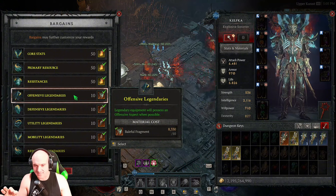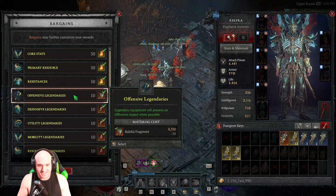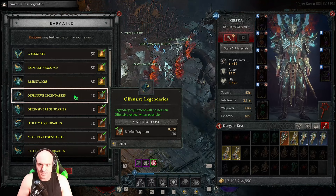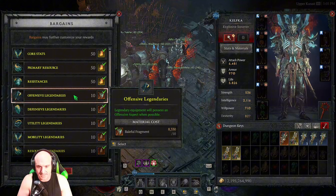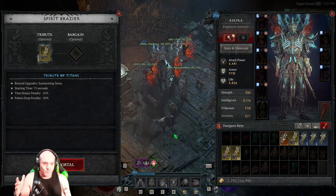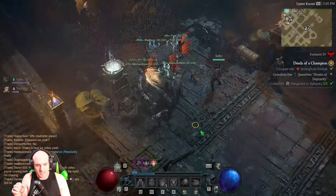The best bargain I found when running these tributes is offensive legendaries, because offensive aspects are really hard to max out. Hopefully you can get lucky and find a new offensive aspect for your Codex of Power — I've gotten a couple doing this, and it's the best route I've found to get offensive aspects.